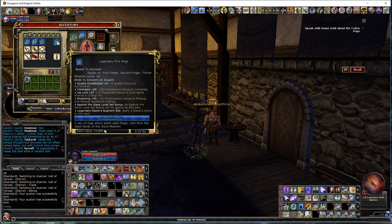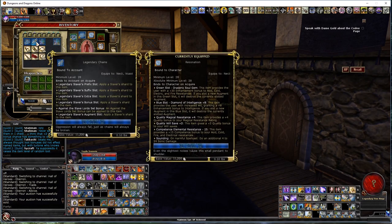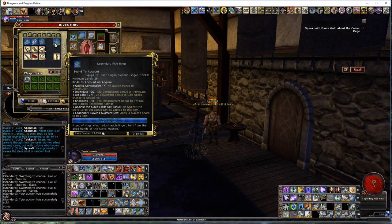Another thing that makes it versatile is that you can equip it to multiple slots. For example, this legendary five ring says it equips to finger or trinket — I can put it in the trinket slot or the ring slot. The chain equips to neck or waist, and the shackles equip to wrist or feet. And maybe the biggest versatility is that you can put five things on here: a primary augment, secondary augment, bonus augment, extra augment, and an augment slot.